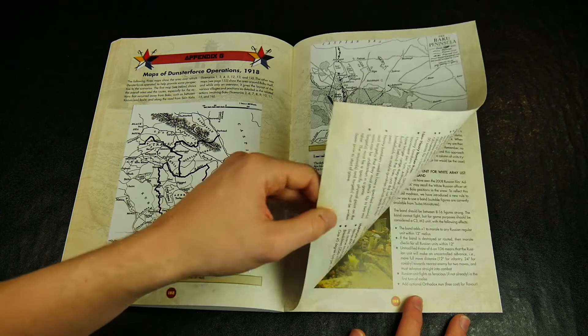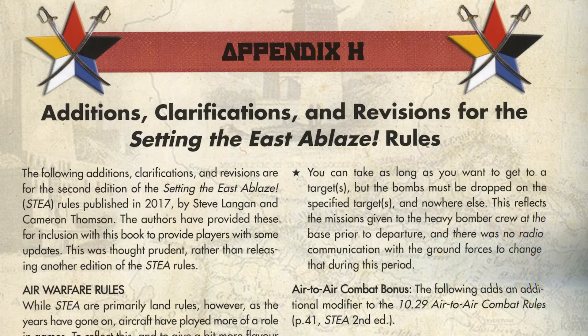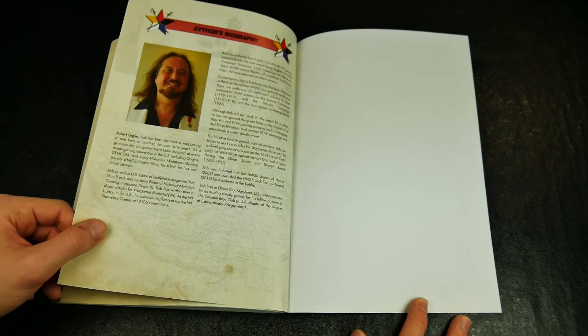The final two appendices offer army lists for the Setting the East Ablaze 2nd edition rules, followed by a fairly comprehensive bibliography for those looking to read more about the period and expedition.